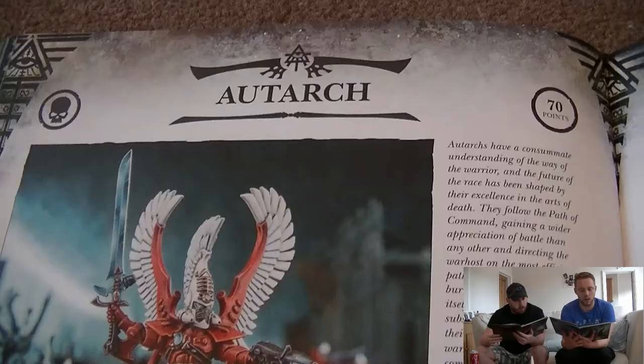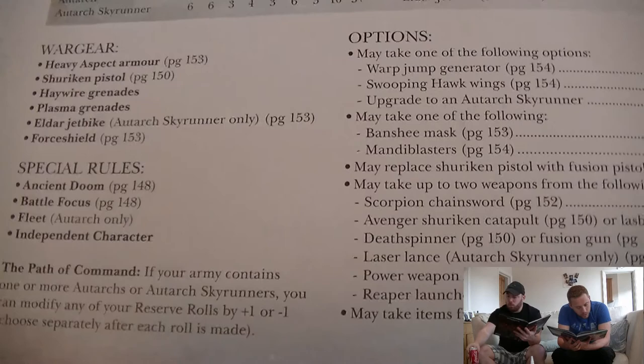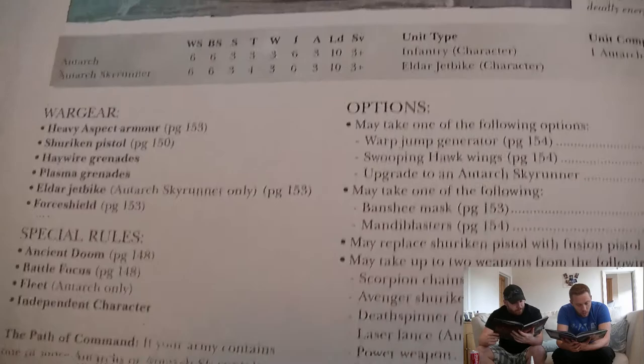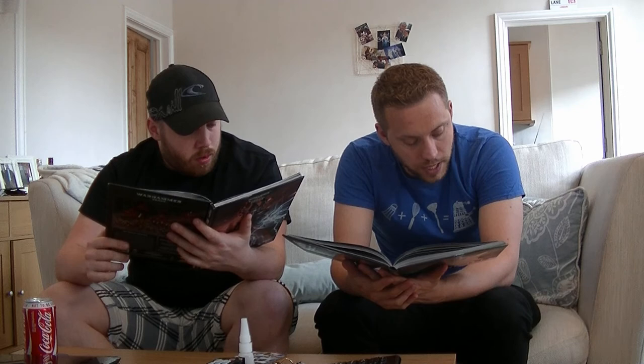Going into the Autarch: 70 points. Weapon skill, ballistic skill 6, strength and toughness 3, 3 wounds, initiative 6, 3 attacks, leadership 10 and a 3-up save. Or you can upgrade him to an Autarch Skyrunner, which makes him toughness 4 with a jet bike. He has heavy aspect armor, shuriken pistol, haywire grenades, plasma grenades, force shield. Special rules: ancient doom, battle focus, fleet, independent character. Path of Command: if your army contains one or more Autarchs, you can modify any of your reserve rolls by plus one or minus one, choosing separately after each roll is made.